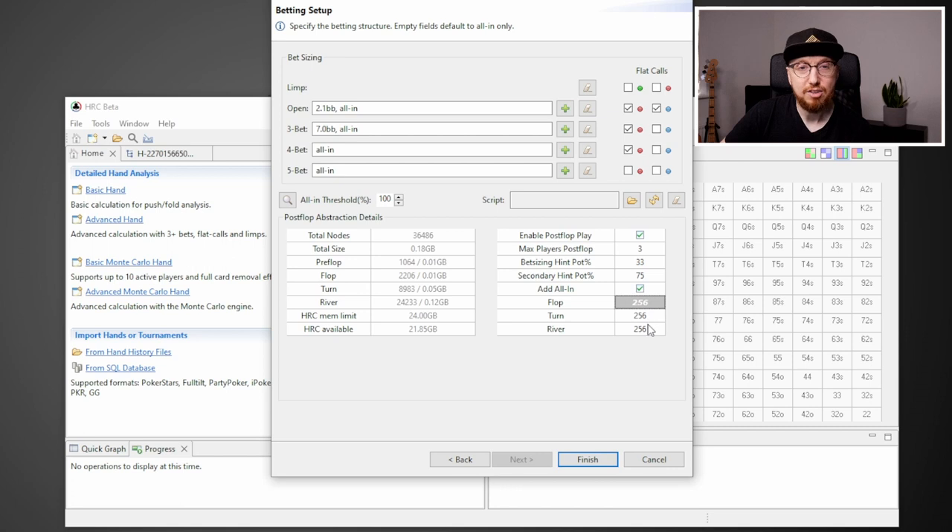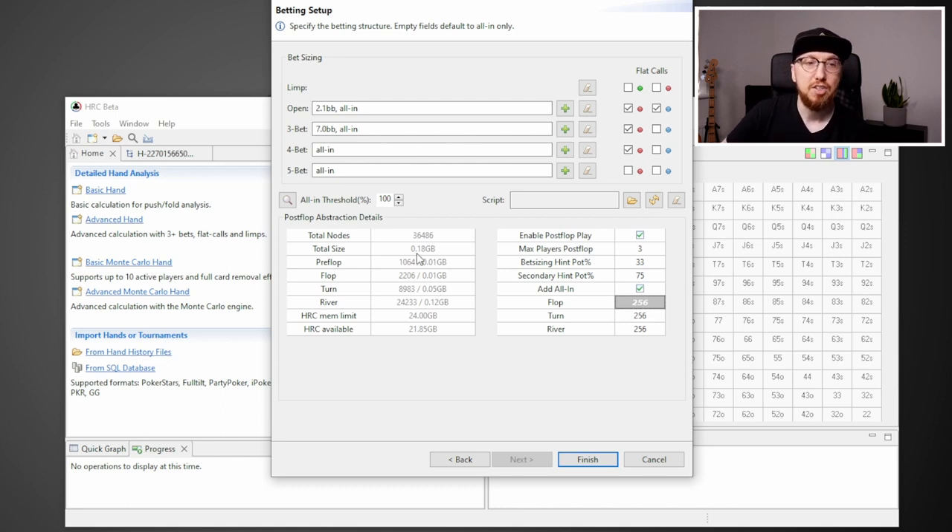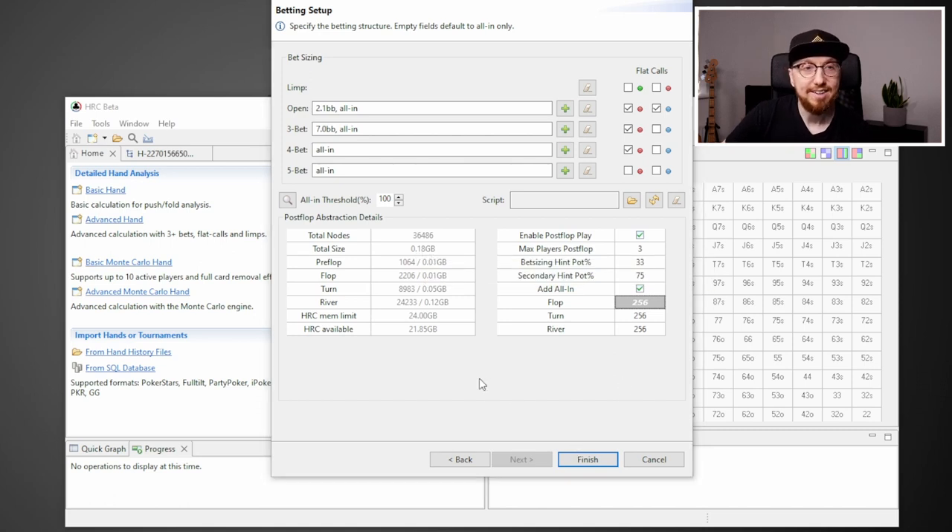For flop and turn, we're going to select 256 to begin with — you can change this later. Before hitting finish, it's really important to look at the total size of the tree. You can see here it's 0.18 gigabytes. The recommendation is to run it for 2,500 times the total size of the tree. So in my head, that's roughly 450 — 0.18 times 2,500 is 450. That's a really important number. Now let's hit finish and get started with the sim.